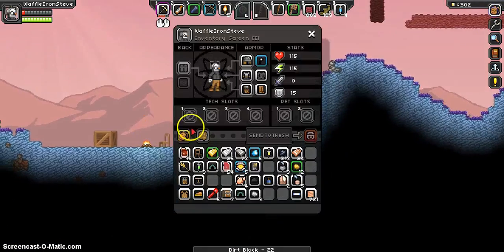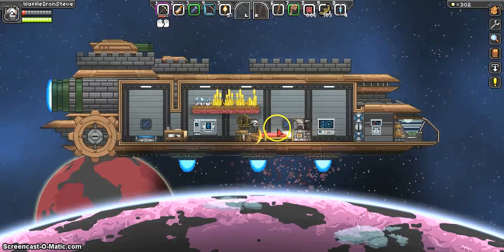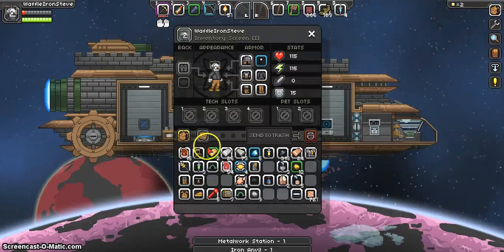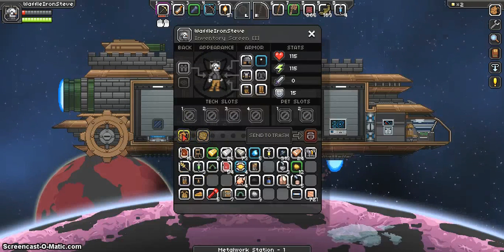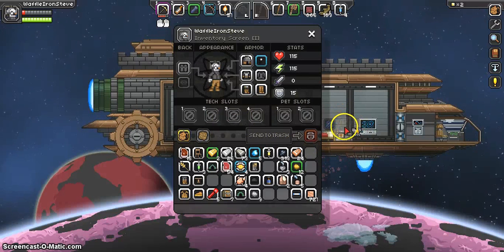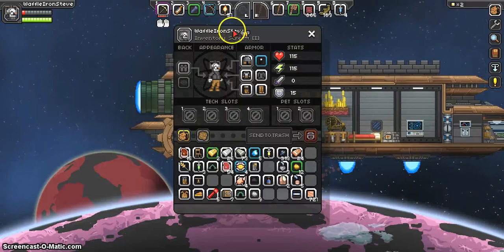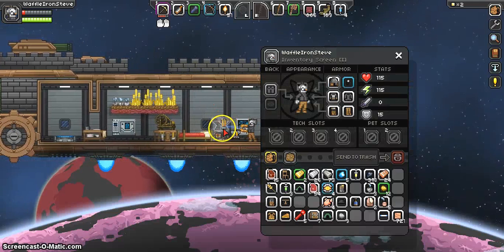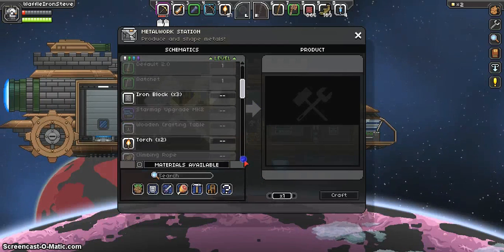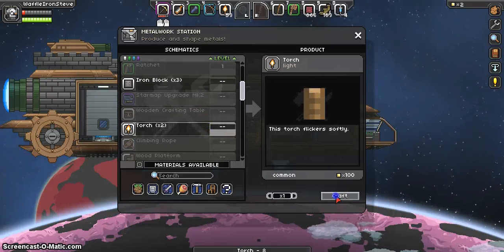So yeah, we got some stuff to do. Let us beam up. I hope we can get everything done in six minutes. First of all, we're going to need the Anvil, and we are going to make the metalwork station, which is going to be important. Where did it go? Where you go, metalwork station? There we go. Perfect. Then we are going to set up the star map upgrade. What are we missing — pixels? That's a bunch of bunk. I'll be back when we're ready.